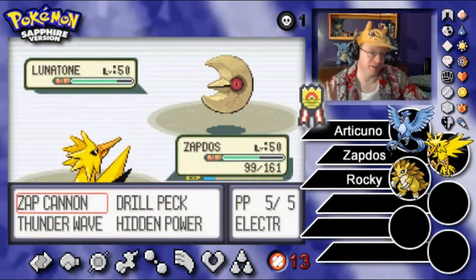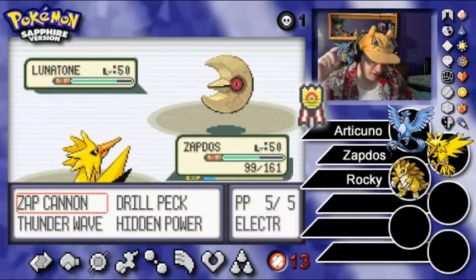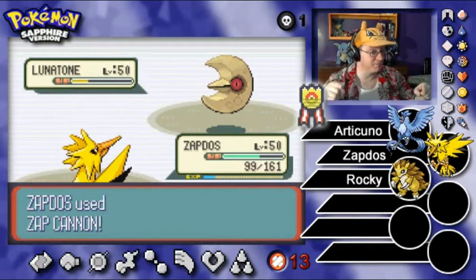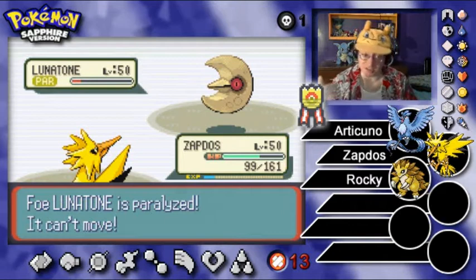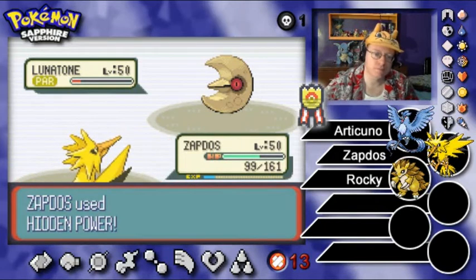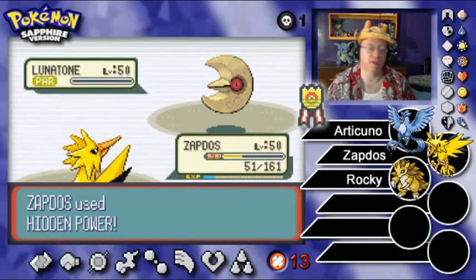They've gotten two critical hits. They predicted my non-switch — it's a computer, it knows if I'm switching or not. They owe me a Zap Cannon connect, and here it is! Might not knock you out, but it does paralyze. Now let's go with Hidden Power Fighting — it is neutral. Not a knockout, though. You're not gonna get a critical hit. Just bring you down.